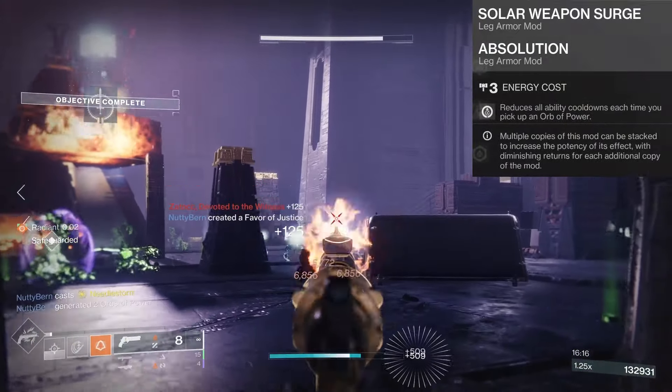For legs, we're running a solar weapon surge mod for a 10% damage buff to our solar weapons, an absolution mod to reduce ability cooldowns when picking up an orb of power, and a recuperation mod to replenish health when picking up an orb of power. In the class item slot, we have a bomber mod and a distribution mod to reduce our grenade and ability cooldowns when dodging, plus a powerful attraction mod to collect nearby orbs with dodging.